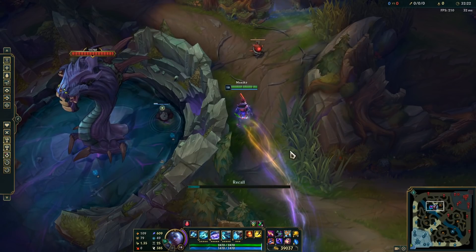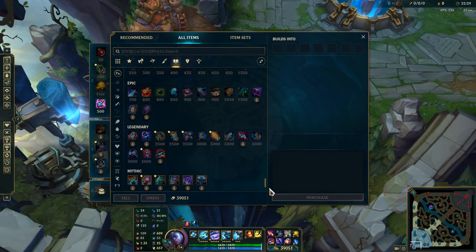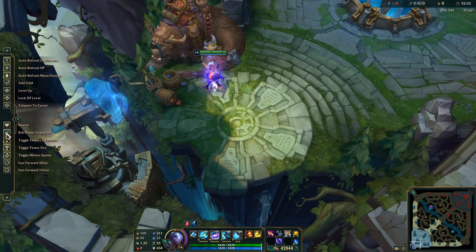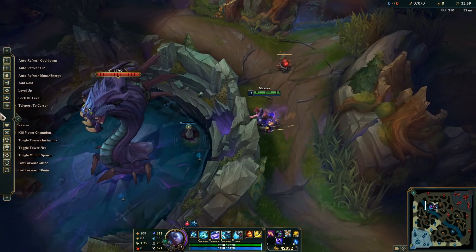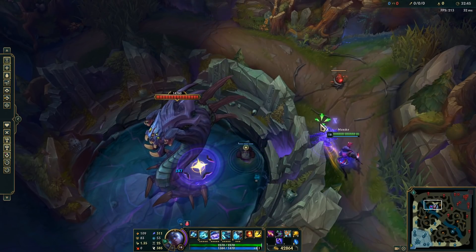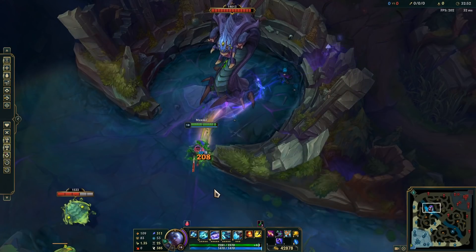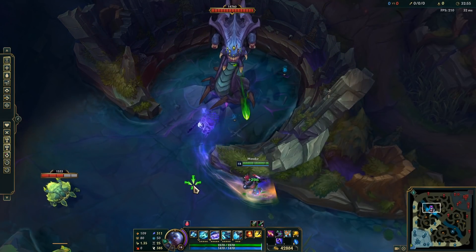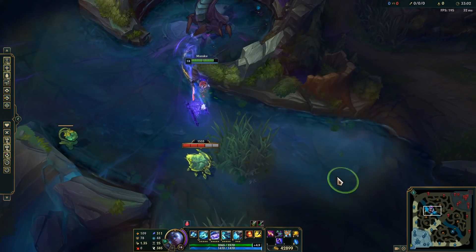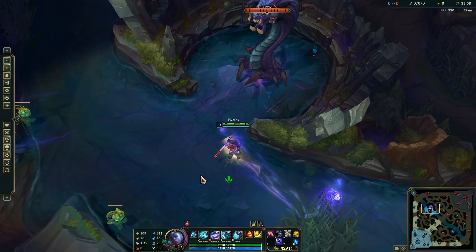Let's say it's mid game and you only have around 300 AP. Throw out a Q, build up to two stacks, and pop — 1,200 damage. That's still more than late-game smite. And I didn't even use Protobelt, which adds another 100 damage. So it's really easy for Echo to steal objectives at any stage of the game. Keep that in mind and use it as you wish.